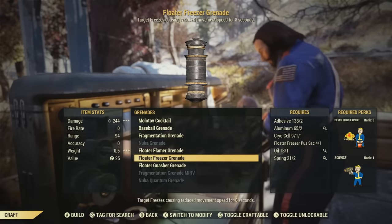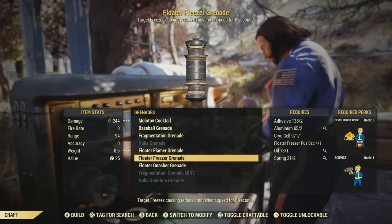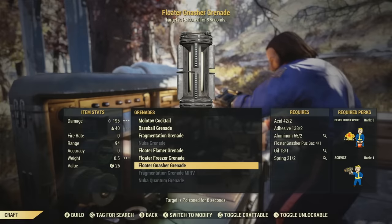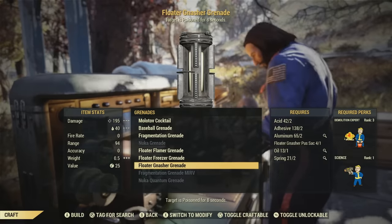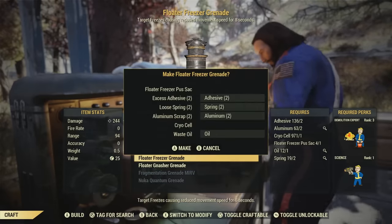For the floater freezer grenade it's going to require 2 adhesive, 2 aluminum, 1 cryocell, 1 floater freezer sack, 1 oil, and 2 springs. As for the floater gnaster grenade, that's going to require 2 acid, 2 adhesive, 2 aluminum, 1 floater gnaster sack, 1 oil, and 2 springs.